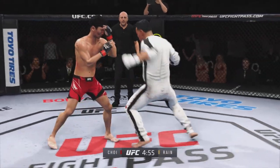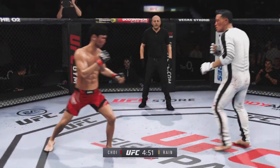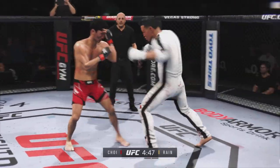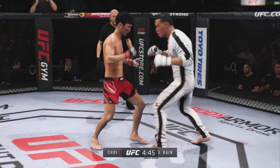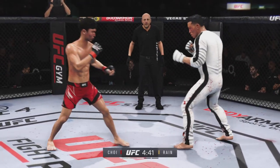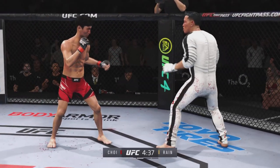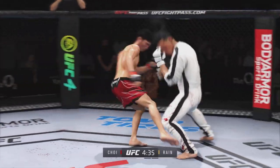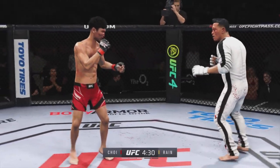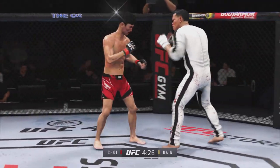Big kick. He continues to land a high number of strikes here, just like he did in the previous round. This is a world-class display of striking here tonight. Big head kick lands. Joy gets caught with that punch — he's treading water now. Got to find a way to move those feet. And both guys really throwing with authority.